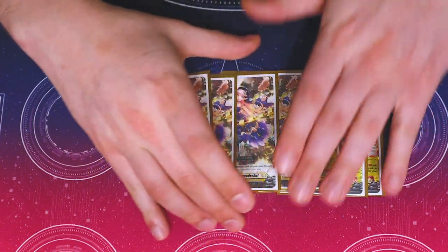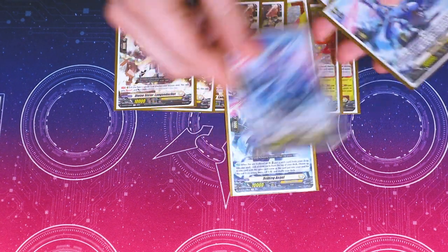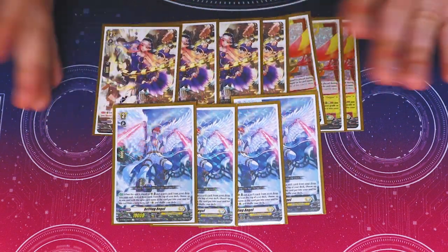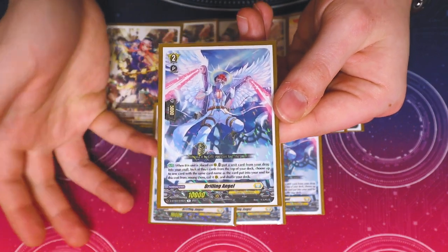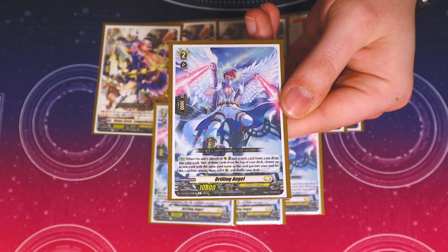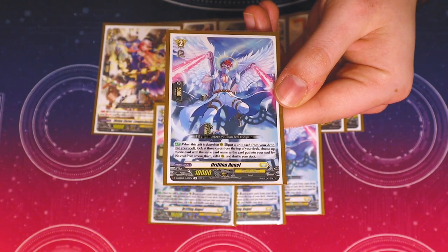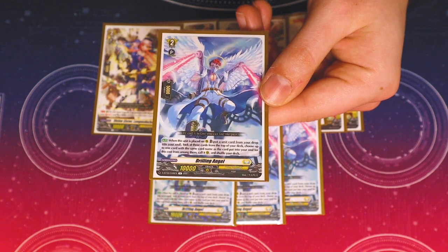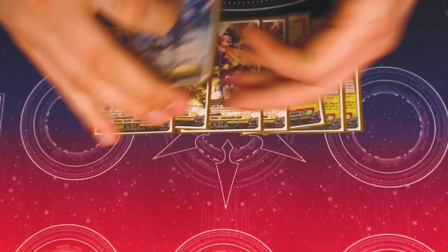Running four copies of Drilling Angel — probably the most key card for consistency in the whole deck. What Drilling Angel does: pick a card from your drop and put it into the soul, look at the top three cards for one with the same name as what you put in, call it; if you don't find one, shuffle. Most importantly, it's a free soul charge and gives you instant access to getting Dark the Gray into your soul on your first grade three ride.